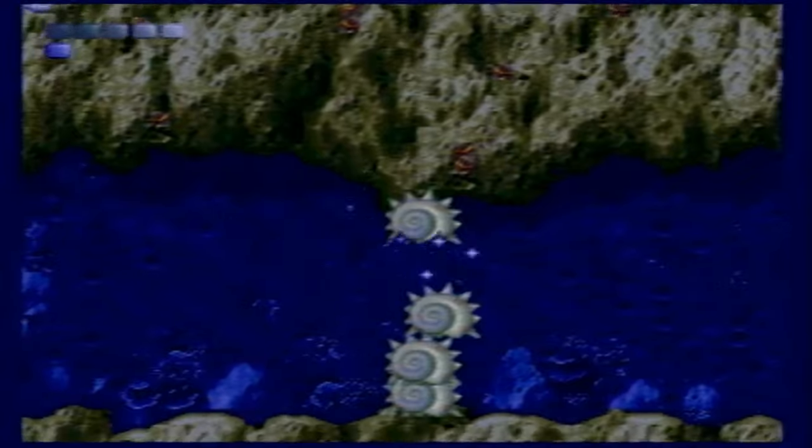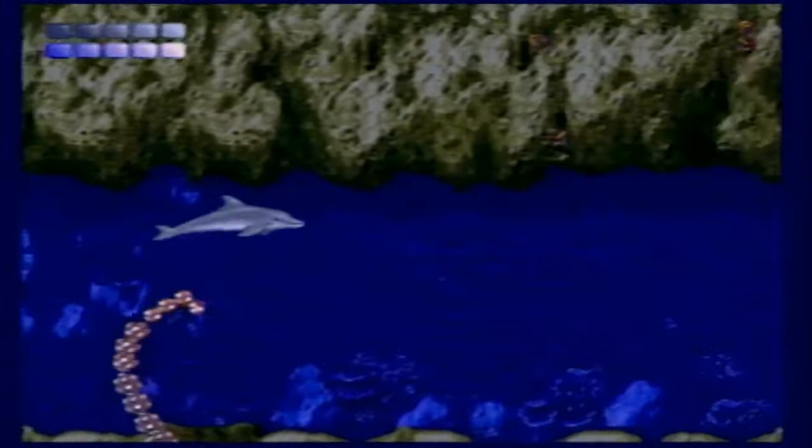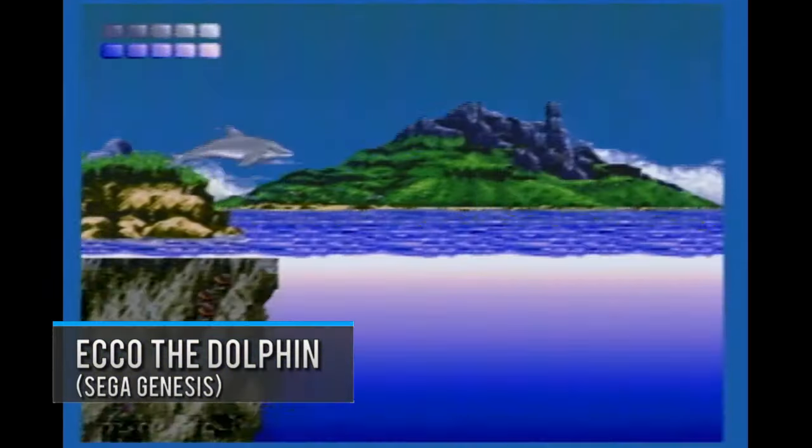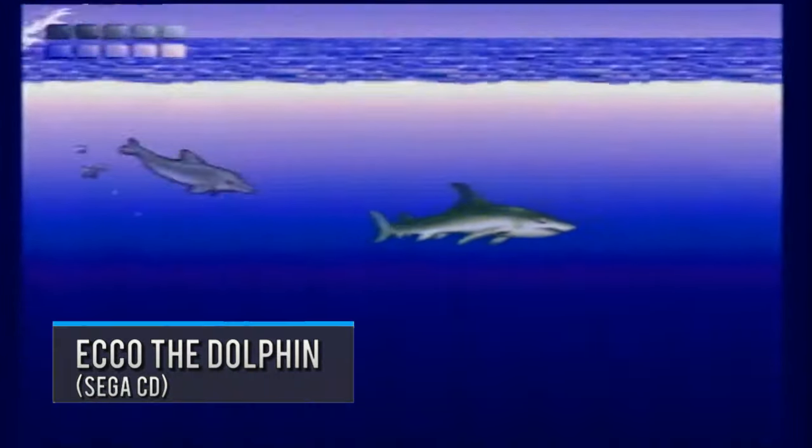So what makes the Sega CD version of Echo the Dolphin different from the Genesis version? Let's start with the little things. As with many Sega CD ports of Genesis games, the audio was upgraded. Most of the sound effects are the same, but if you compare the splashing sound Echo makes when he jumps in and out of the water, the Sega CD version sounds closer to a real sound effect than the 16-bit sounds of the Genesis. It's not much, but it does sound a lot nicer.